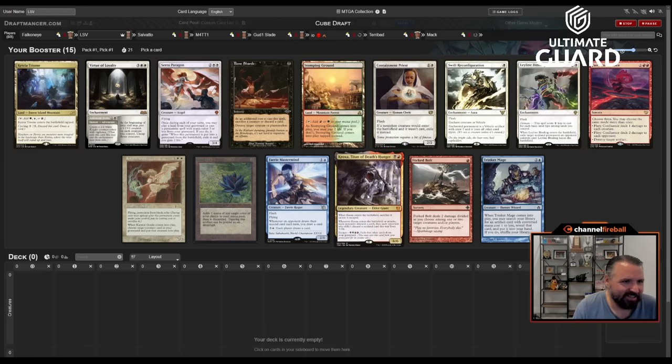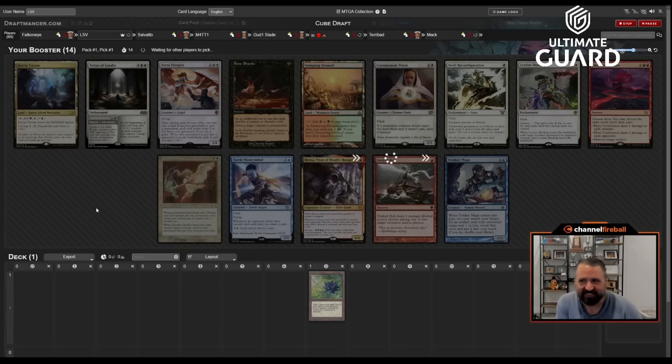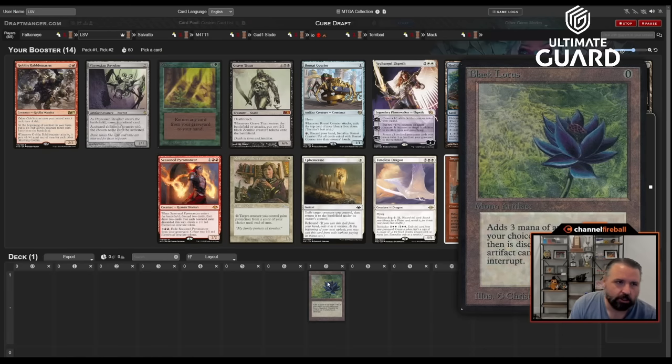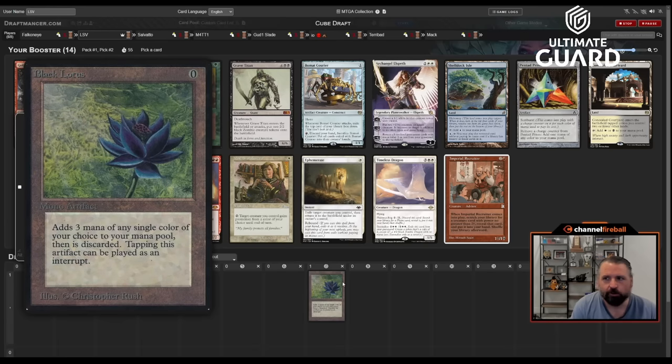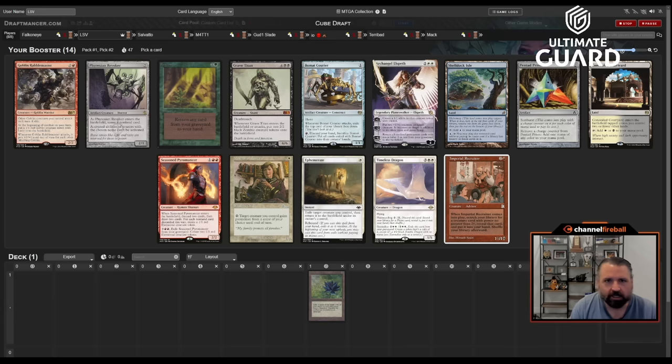Salvado's second pick is going to be Fiery Confluence — this pack is trash aside from the Lotus, that's the way you do it in a team draft. After first picking Black Lotus, what am I trying to do? There are a lot of different ways to go. You want good powerful four, five, and six mana plays because lotusing out a four-drop like a Minsc and Boo style card or a turn-three Grave Titan can be very good. Combo with Underworld Breach and Yawgmoth's Will are both very good with Lotus. This pack is also pretty weak.